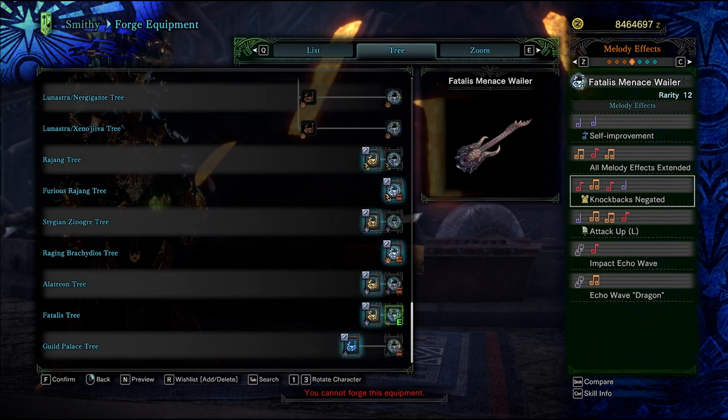Next, we come to Knocked Backs Negated. It's a pretty straightforward song and it's very clear just how useful it can be. For those who don't throw on flinch free, we got you. For those tired of getting flinched by Longsword, we got you. And taking away a monster's ability to get those cheap little knockbacks that send you on your butt is valuable enough on its own. Then of course we come to the Big Daddy — Attack Up L. Having this on a horn that already has 470 raw attack speaks for itself, and we know just how much your fellow hunter will love you for it. Another great thing is the versatility of having both the Impact Echo Wave and Echo Wave Dragon songs, which can present great opportunities for solid burst damage and even some knockouts.